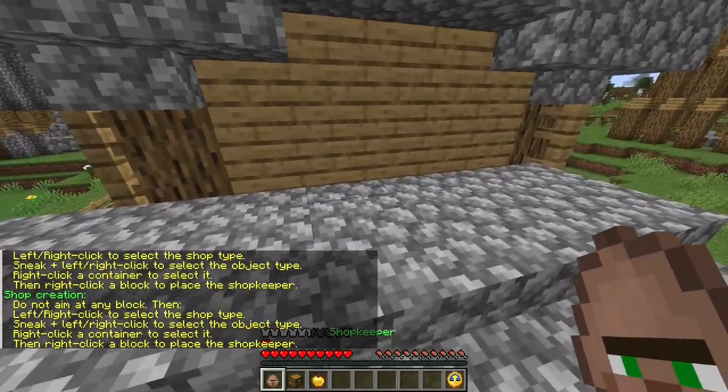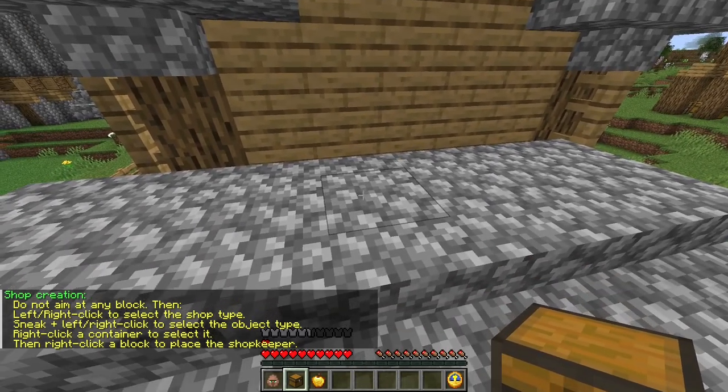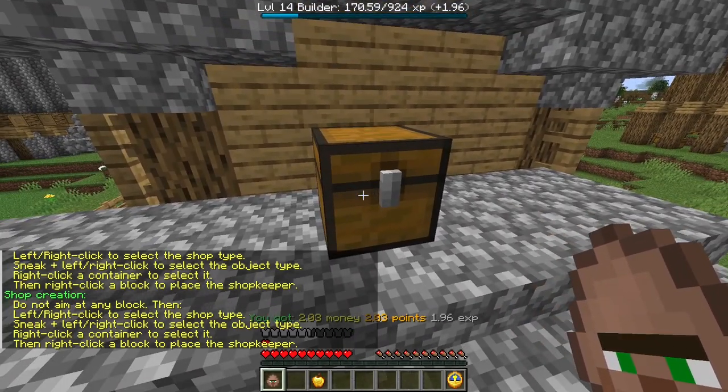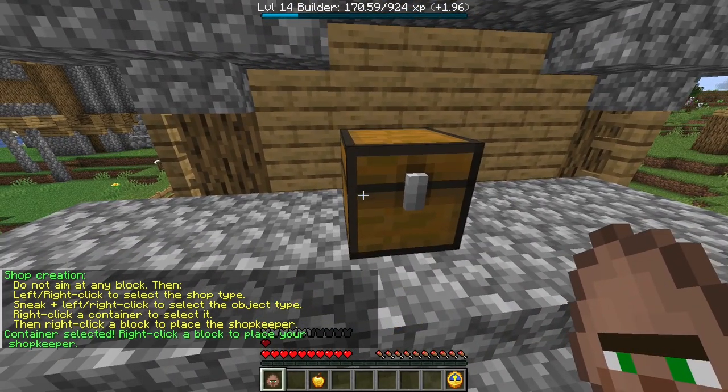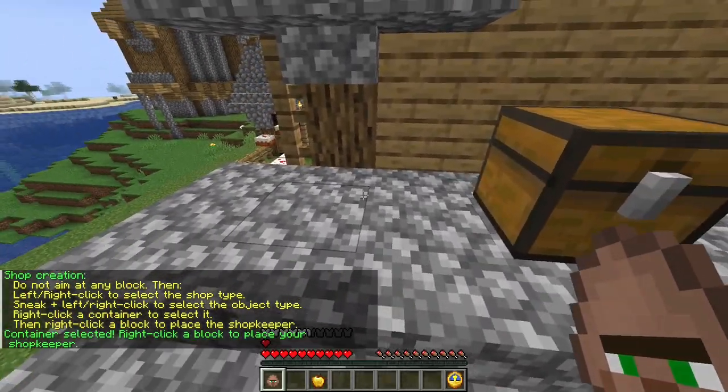What you need to do is have a shopkeeper egg and a chest. First you place a chest, then you right-click the chest with the shopkeeper egg, and you can place him anywhere within around 15 blocks.